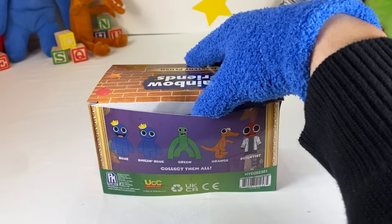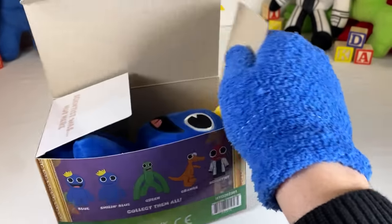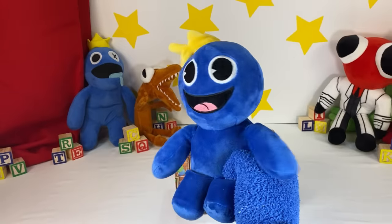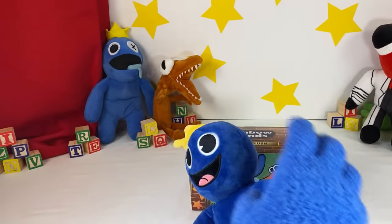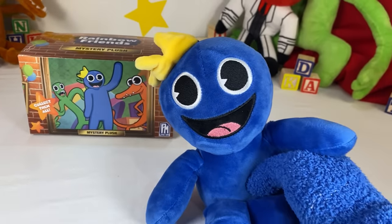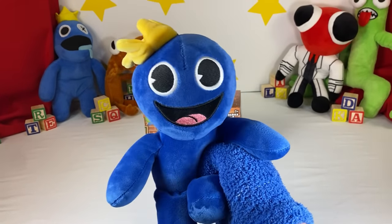Here we go! Box number 1 — who are we gonna find in here? Oh my gosh, is that who I think it is? It's Blue! As you guys can see, this doesn't look a whole lot like my Blue, but it looks really close to the one on the box. This is just so freaking cool — we're some of the first people to ever unbox this!